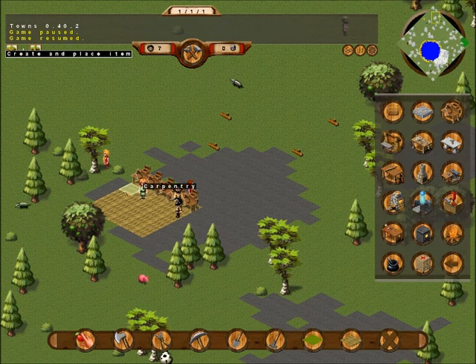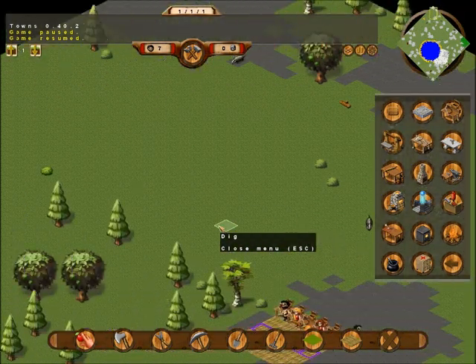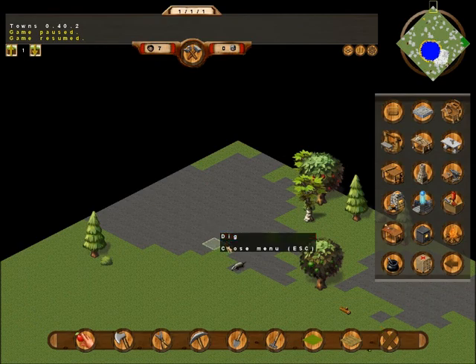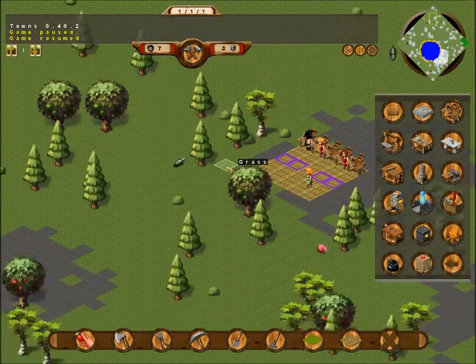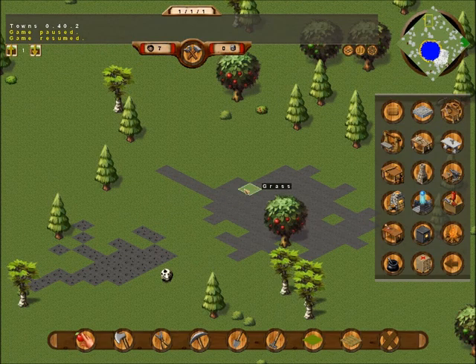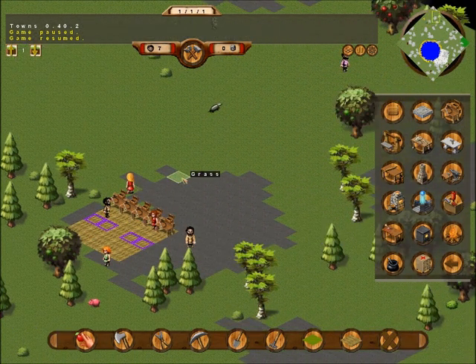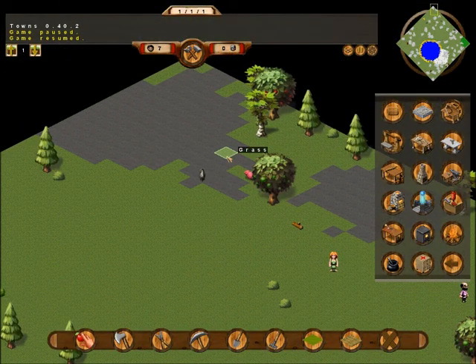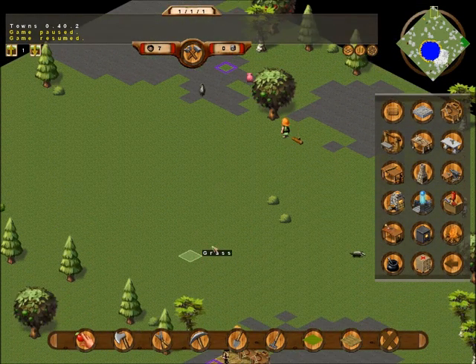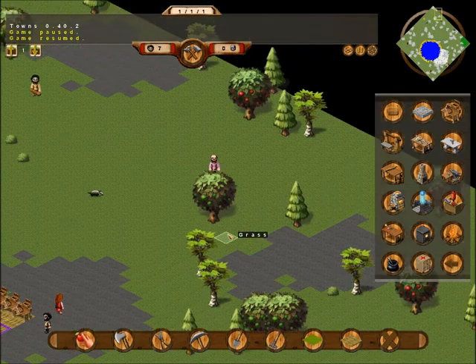The next thing I want is the wood detailer — this item right here. But I need some stone for that. I'm just trying to figure out where I want to mine my stone from. I think I'll go right here. Let's dig right there, and then once that's out, dig a ladder down. Somebody needs to build that ladder for me.